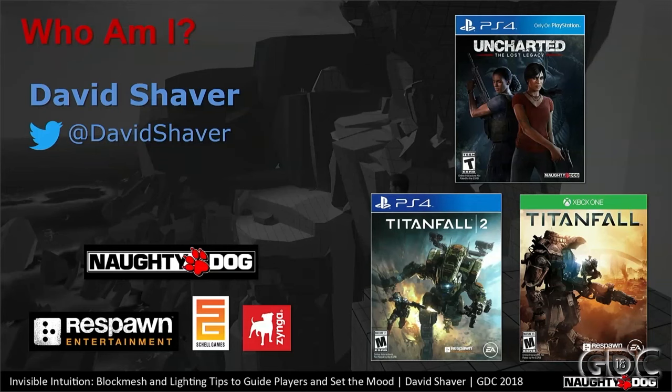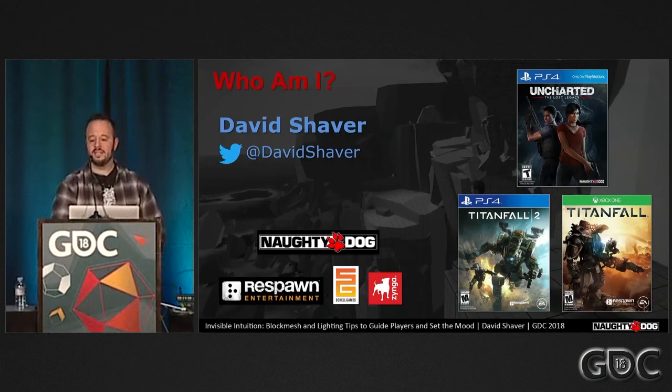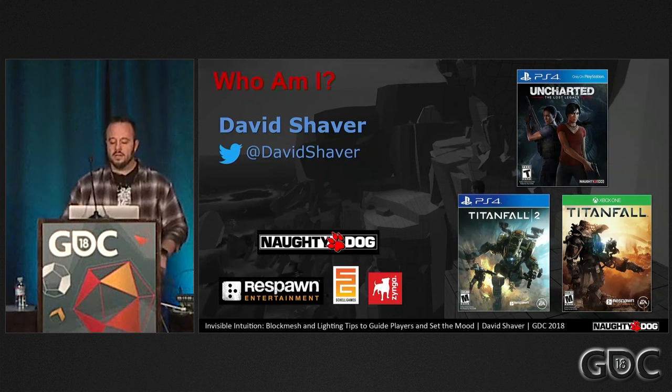My name is David Shaver and I'm a game designer at Naughty Dog. Before that I was at Respawn Entertainment and Zynga. I've been in the industry for almost 11 years and worked on lots of different games. I started out as a game programmer and switched to game and level design. Years ago, this very workshop helped me realize my love of design and helped with that transition.